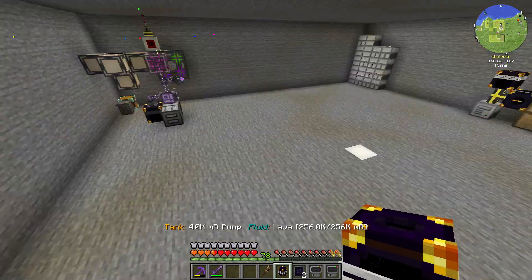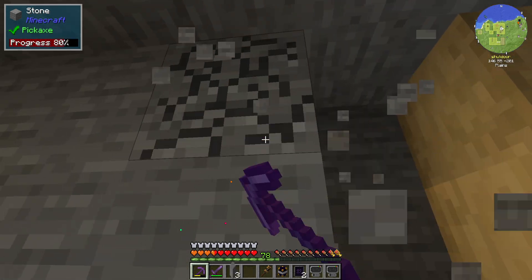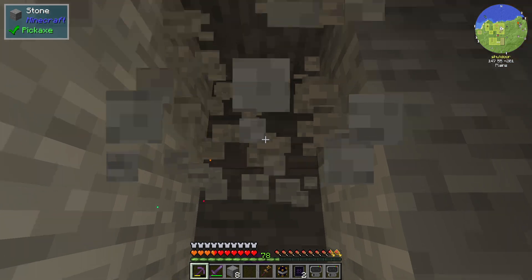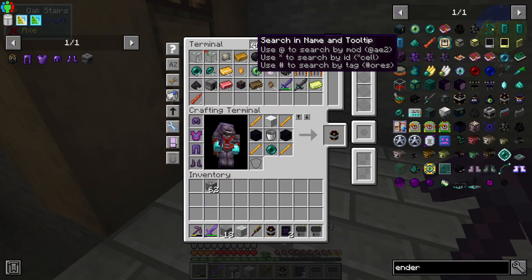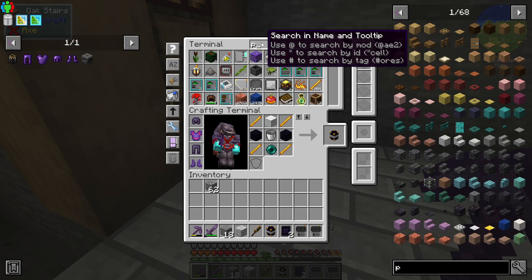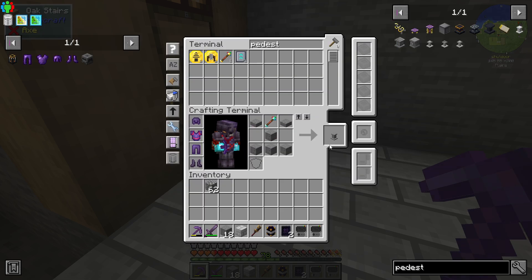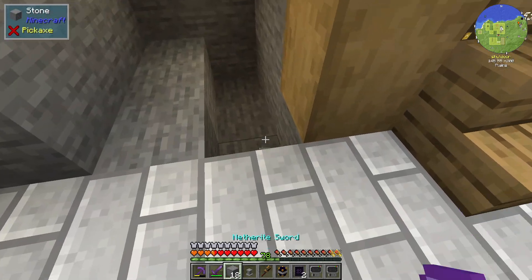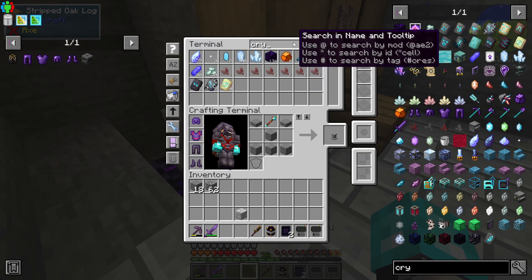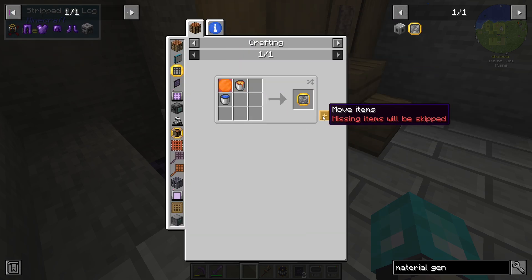The next thing we want to look at is going down to the pedestals room, because we're going to try and automate obsidian. This is going to be a little bit trickier than the others because this one actually includes fluid. We're going to need a pedestal, some stone slabs, crying obsidian as our base block, and a material generator — which is just missing the upgrade base.